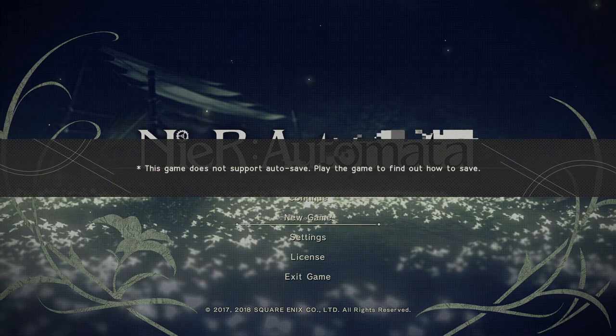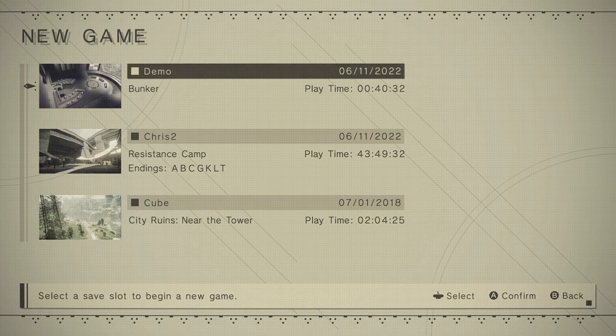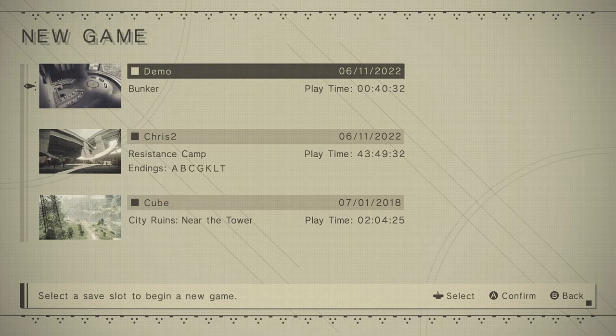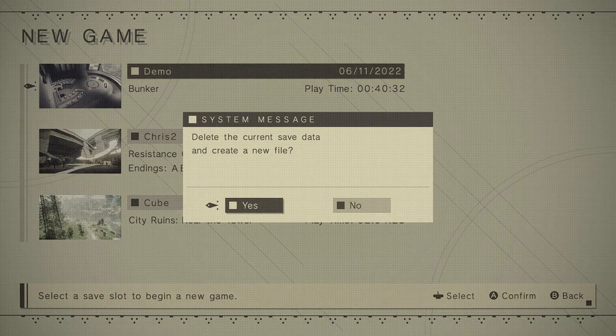We can go into the new game menu. The game tells us or informs us how the game system works with saving, so we don't accidentally quit the game and lose progress. In this screen we can see that the new game is exactly the same as the continue game - the only difference is 'new game' on top. So if as a user I wanted to continue the game but accidentally gone into the new game menu and pressed X, I'll get a system message which informs me that continuing will delete the current save and create a new file. This is one way of circumventing this risk so people don't accidentally overwrite their saves.